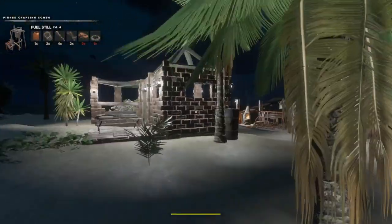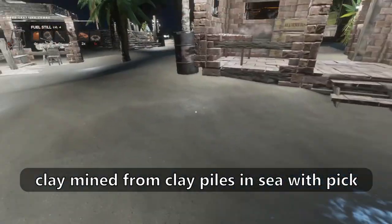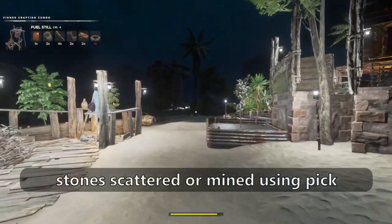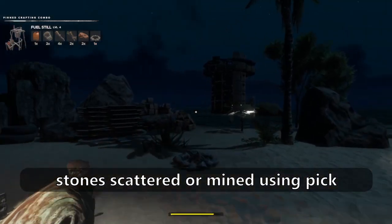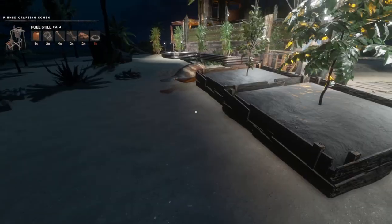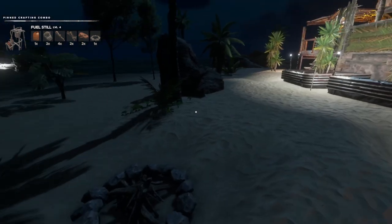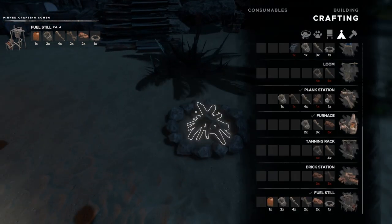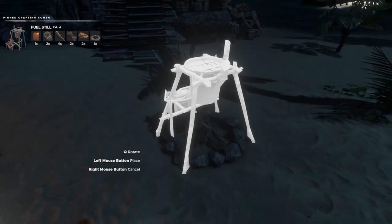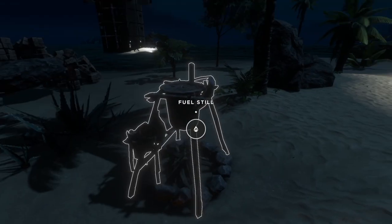What do we need next? Two clay — here we go, one, two. And we need stones — I haven't got stones. There we go, three stones creates a stone pile. And now we can create the fuel still. You can rotate it using Q or E. I'll put it back there — our fuel still is done.